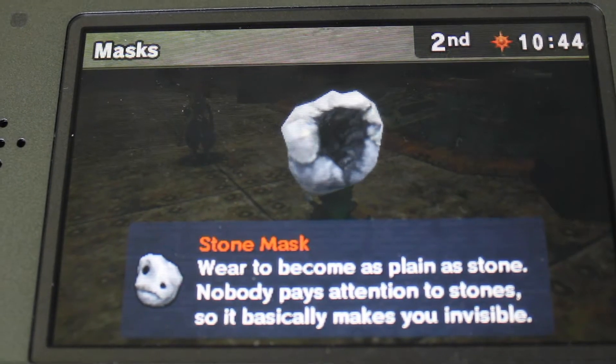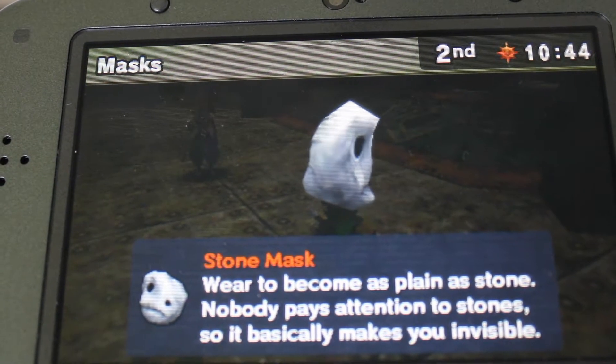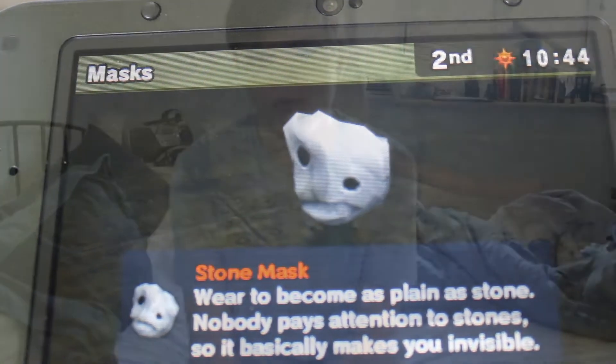For number 3 is the Stone Mask. I like this mask because it makes Link invisible, kind of like the Invisibility Cloak from the Harry Potter movies. And like the Invisibility Cloak, once you take it off, people will be able to see you.